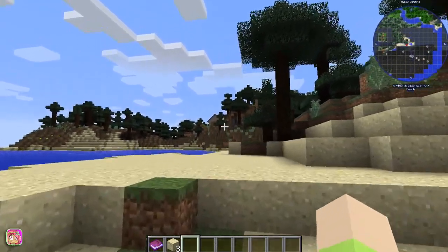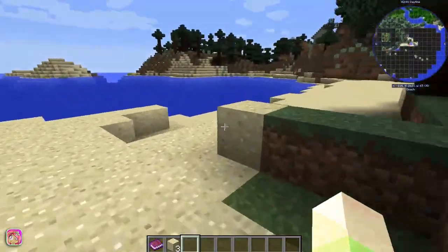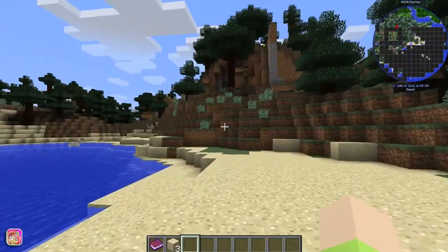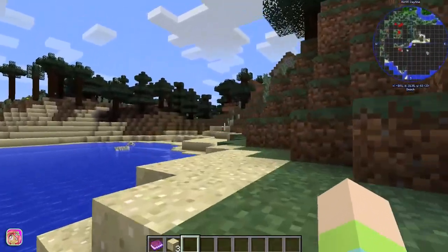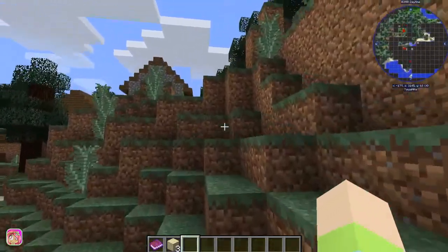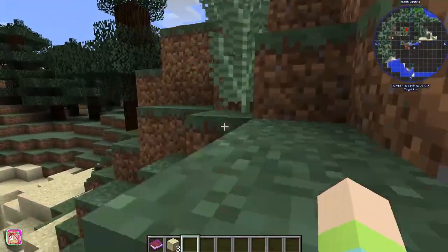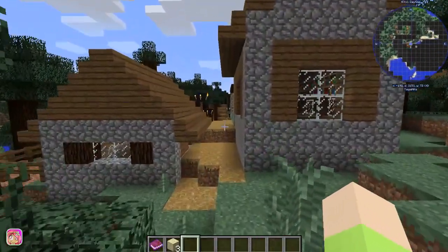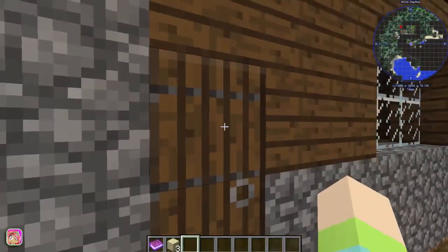I'm heading over to the village. You can see this line here, which I think signifies the spawnable area around the village. There's a skeleton horse over there. We'll have nomads that come into the village that we can actually turn into whatever villager we want.